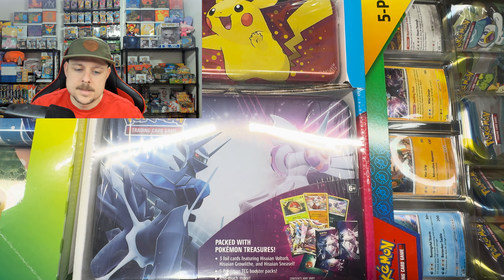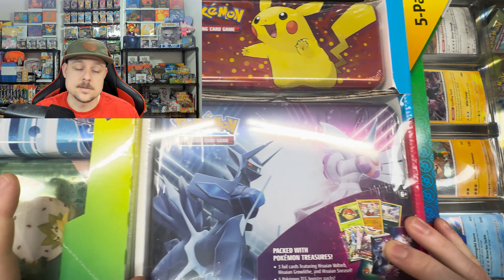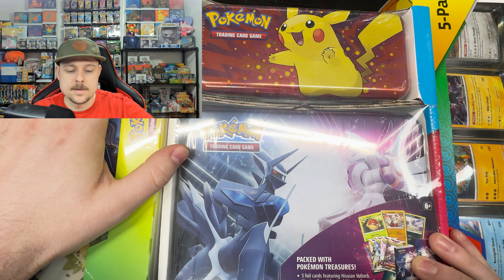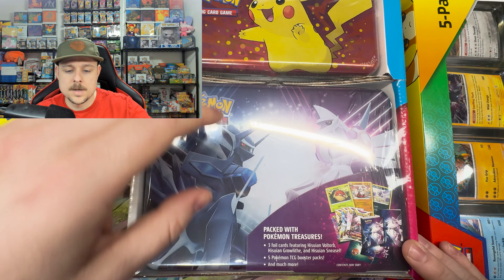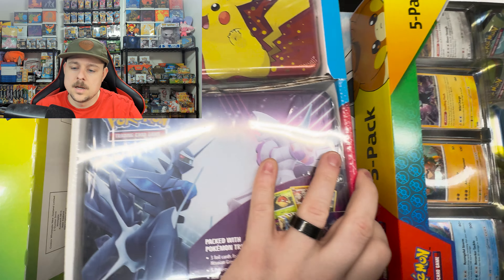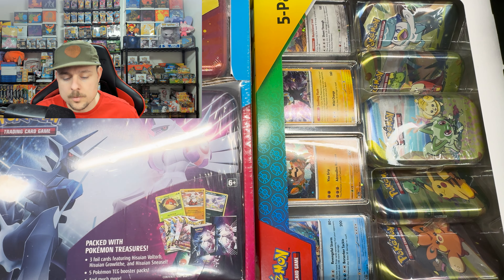What's up guys, welcome back! Today we're going to be seeing if Costco is still bringing the heat. As you can see, there's a lot on the table right now — we have the tins over here, the three-pack of tins, we have the lunchbox with the pencil case, and then over here we have the five mini tins with our four promos.